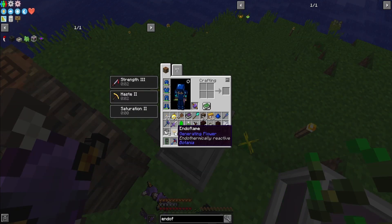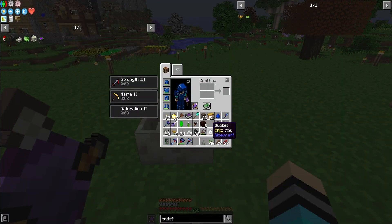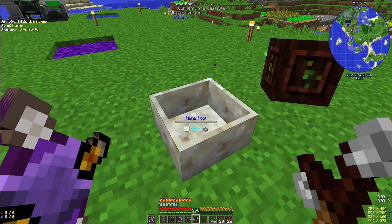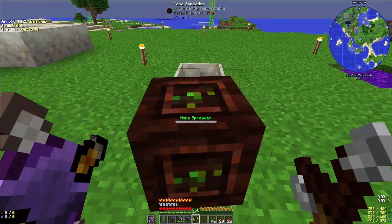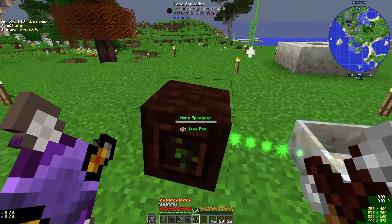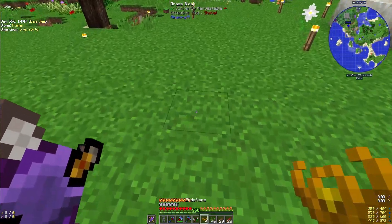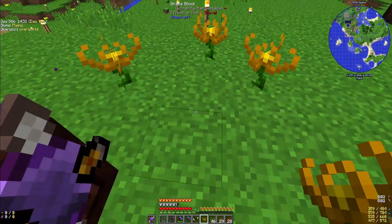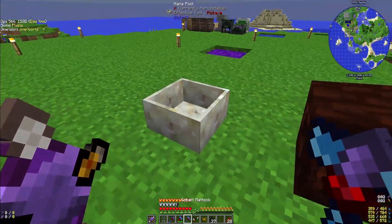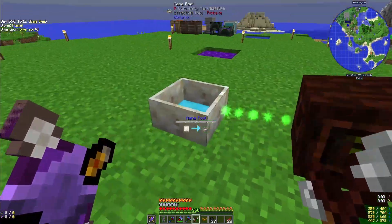Four should be enough for now to make enough mana. So now what we've got to do — put the mana pool down, get a mana spreader down. What we've got to do is use the wand of the forest, shift-click on that, and bind it to the spreader. We need endoflames down — put them down right here. Then what we've got to do is drop a piece of coal in there — it'll consume it. Bind that to that, that to that, that to that. That will make mana!